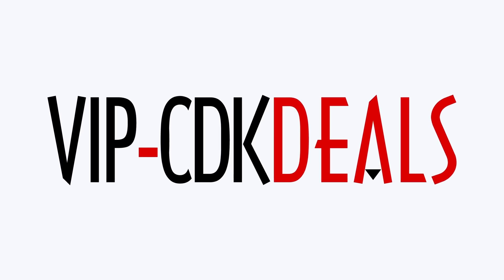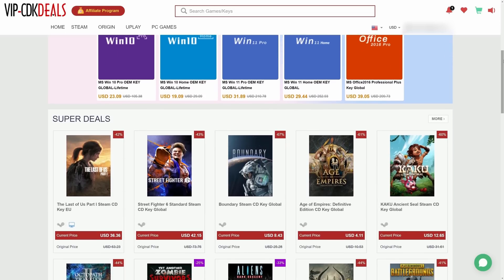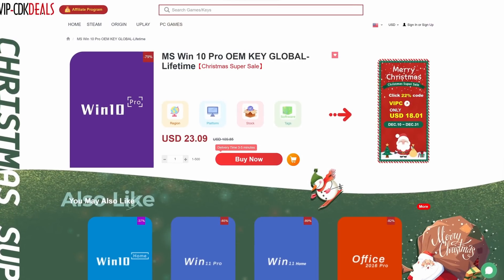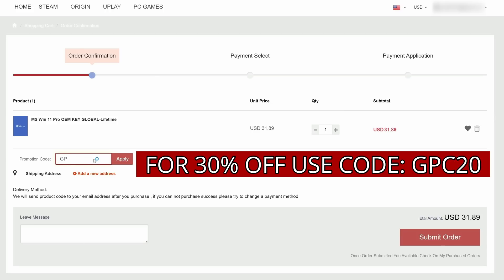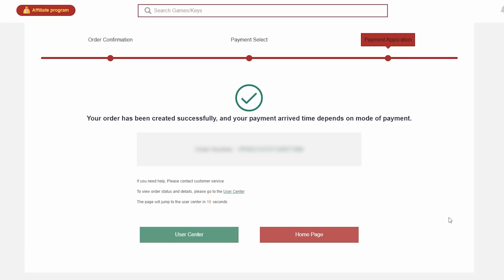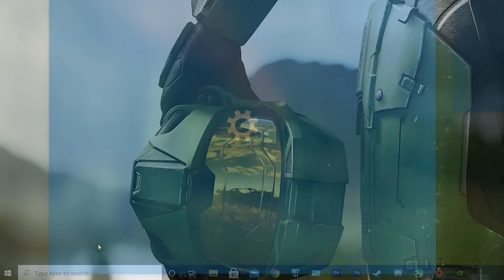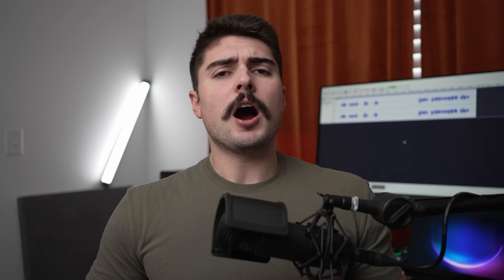This video is brought to you by VIPCDKDeals.com. CDKDeals is a website dedicated to getting you the best prices on games and software, and right now you can get a Windows 10 Pro OEM key for an insanely low price. Just find the best price and apply my special discount code GPC20 for an additional 30% off. You can also check out securely with PayPal, and once the payment is cleared you should get access to the code both in your account and in your email. To activate the new copy of Windows 10, just search Activate under Windows and type in your key. Click the link in the description below.